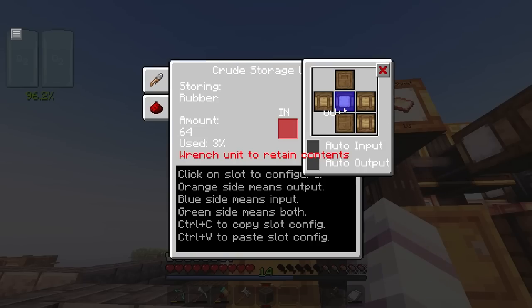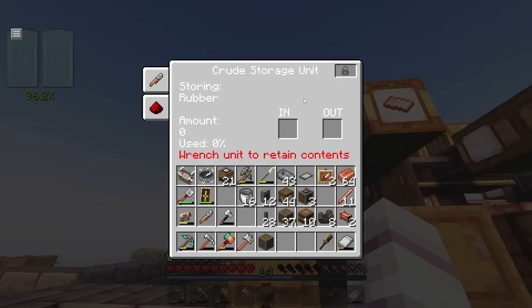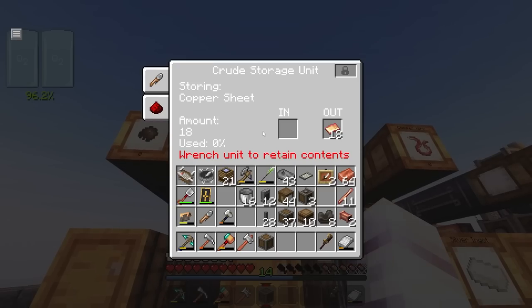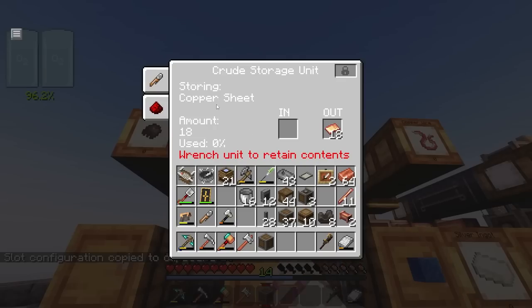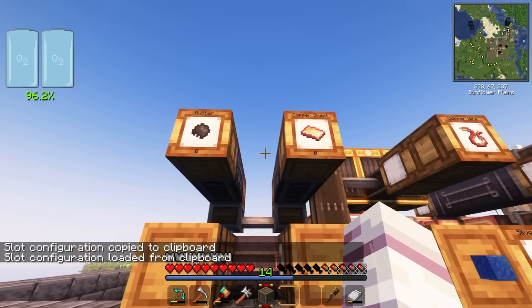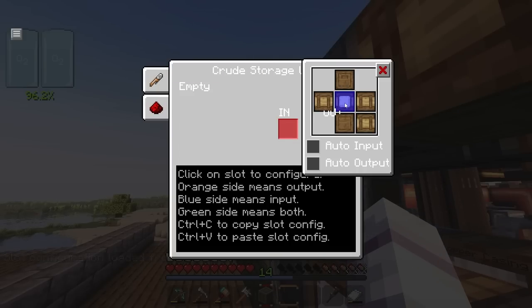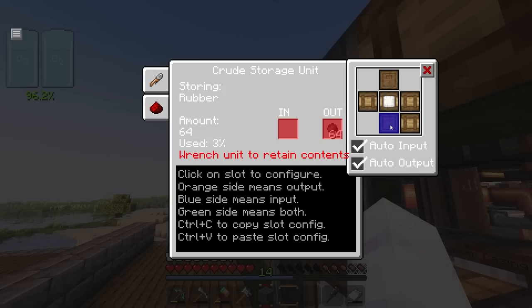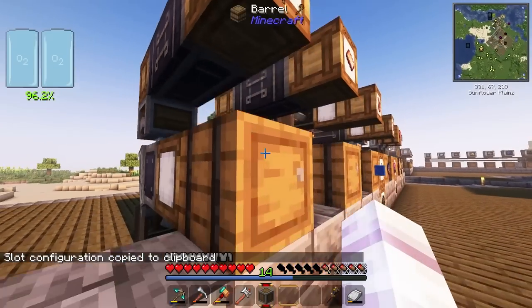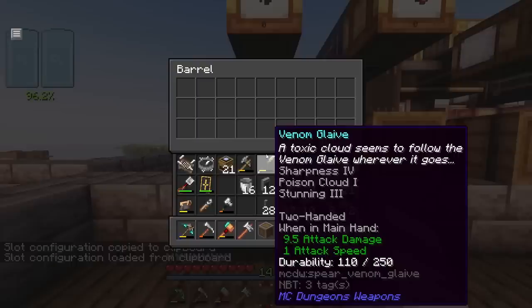I've been doing this all manually, but there's actually a better way once you get one set up: use Ctrl+C to copy the configuration and then open the next one and Ctrl+V to paste it — you need to be in the configuration menu. The amount of time this would have saved me! For this one, it'll be in on the face and out on the bottom, then I can copy and paste this into the next one.